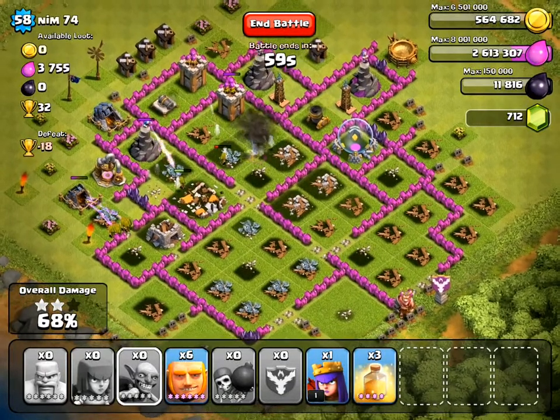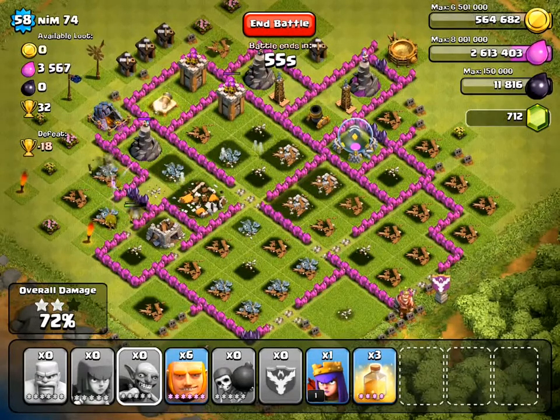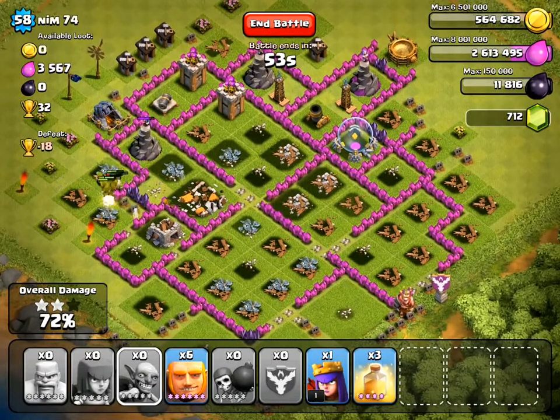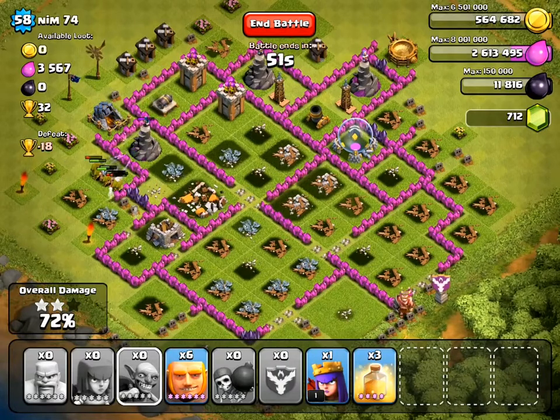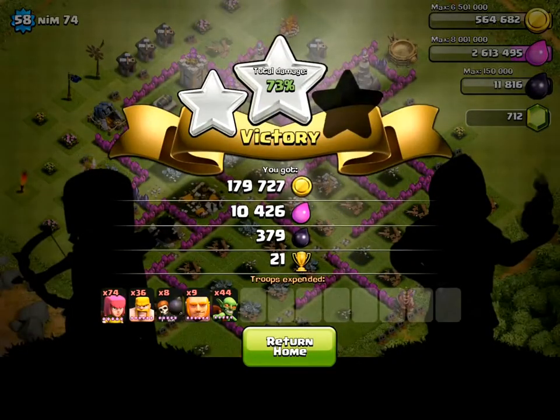I've got most of the loot. I'm not really concerned about a 100% raid here, because I'm actually trying to drop my trophies back down to the 1400 range. 180,000 gold and 379 dark elixir.